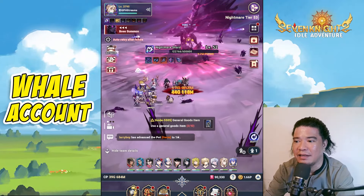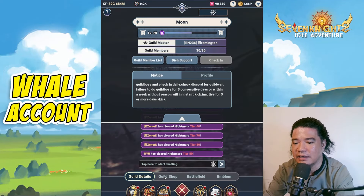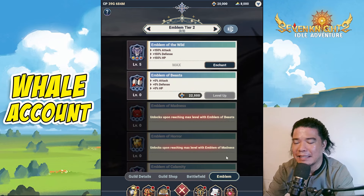If you navigate here to this guild icon, we can see these tabs. We have your guild details, guild shop, battlefield, and emblem. So we will talk about this emblem.